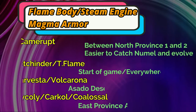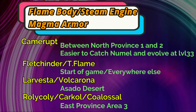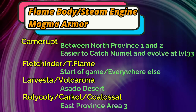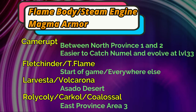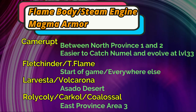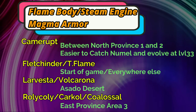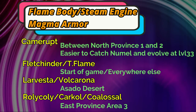In Generation 9, there are going to be three different abilities that Pokémon can have that will halve the amount of time it takes for you to hatch an egg. Those abilities are going to be Flame Body, Steam Engine, and Magma Armor.